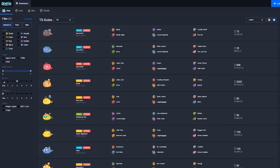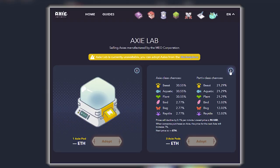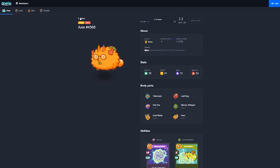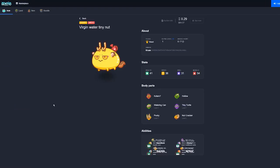Meocorp Axies only come from eggs sold in the Axie Lab. The Axie Lab is rolled out in seasons, and once a lab for a season is closed down, the tag will change to reflect this — so the Axie will say Mio 1, 2, 3, etc., depending on what season it's from.